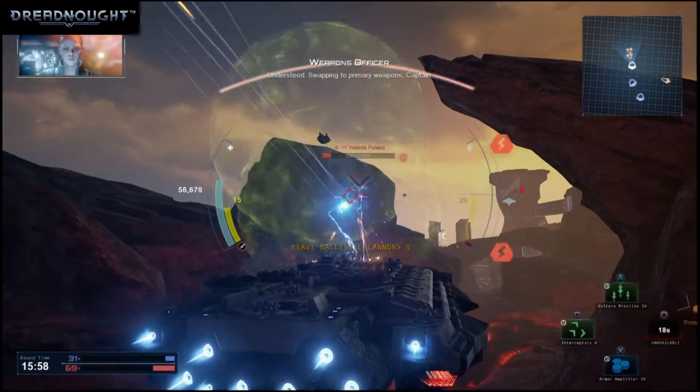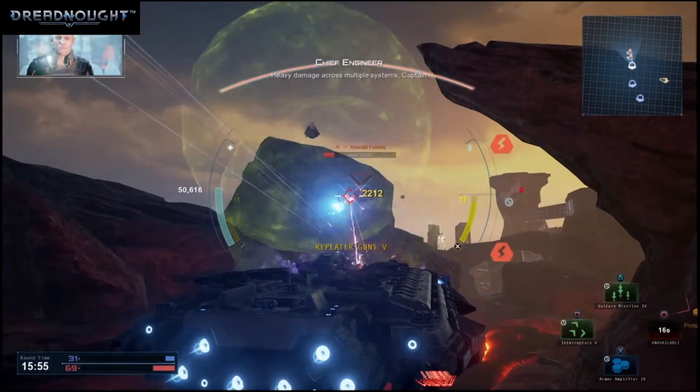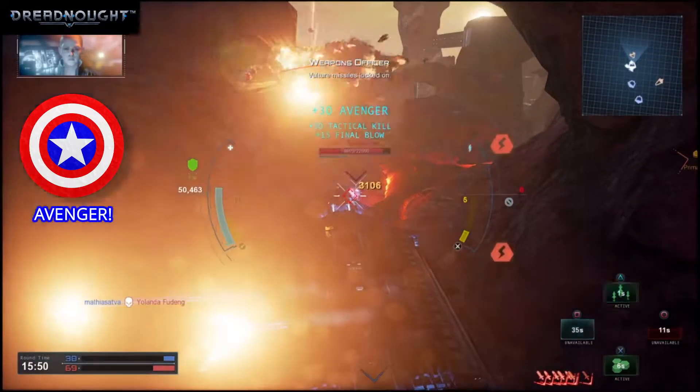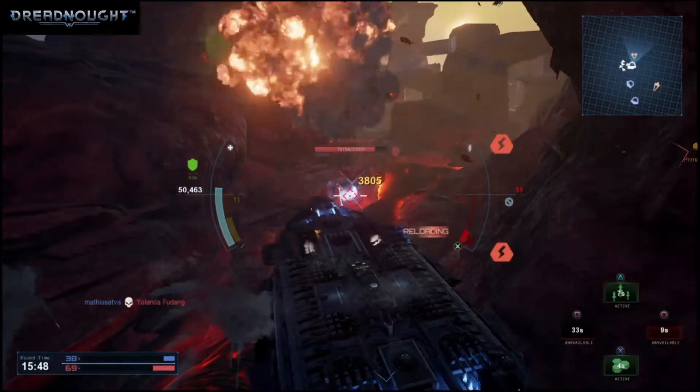Understood. Swapping to primary weapons, Captain. Heavy damage across multiple systems, Captain. Engage exoshell, Captain. Vulture missiles locked on. Systems nominal. Heading to target. Send the vault.